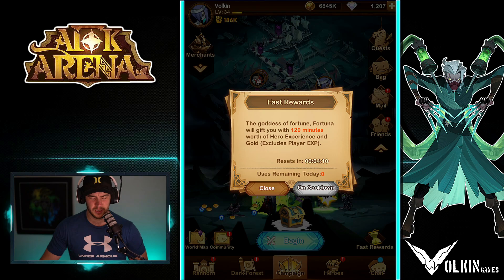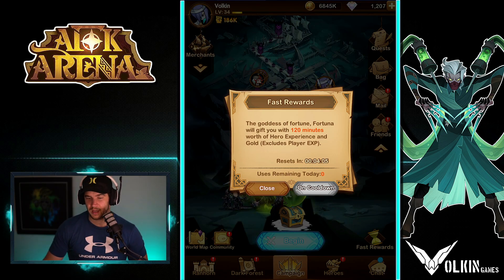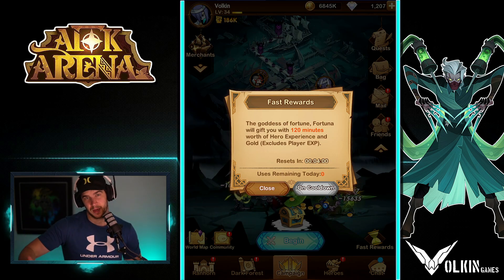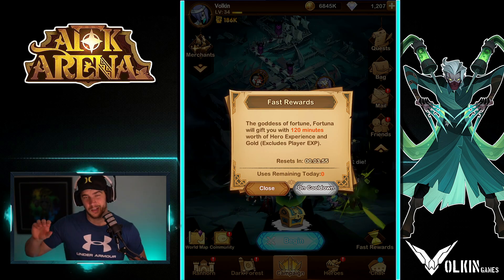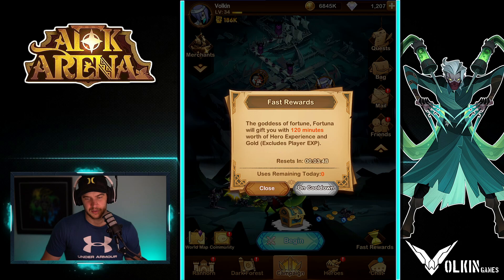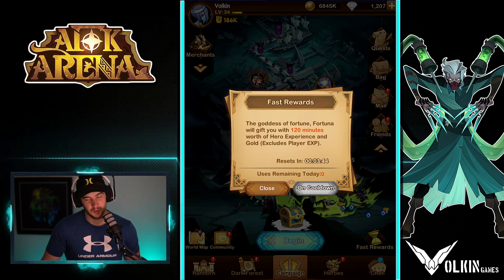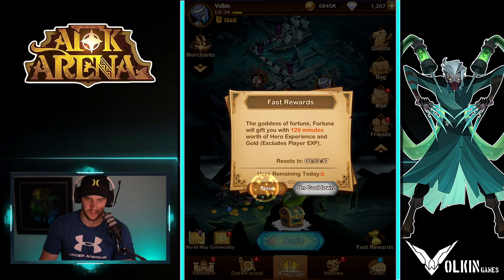We also have the fast rewards function. Use this towards the end of the day, especially in early stages, because it gives you 120 minutes of resources based on your progression. On your first day you can get up to around chapter five, six, or seven. Don't use it when you're on chapter one or two — wait until the end of the day to get the best rewards. You can see when the daily reset happens so you know what time you've got to use it by.